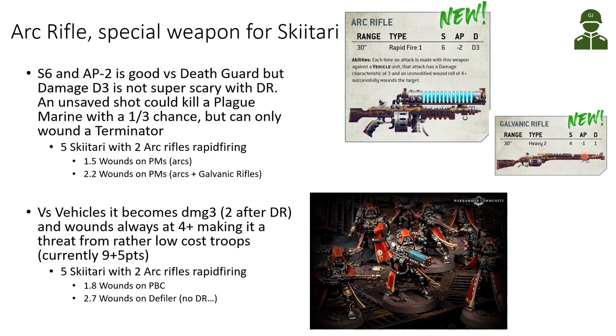The Galvanic Rifle has also increased in AP and becomes a Heavy 2 weapon with a 30-inch range. The Arc Rifle has a special rule against vehicles — the damage is increased versus vehicles, becoming a flat Damage 3 instead of D3. With our Disgusting Resilience this comes down to 2, and the wound roll always wounds on an unmodified 4+, making it a threat for even tough vehicles from basic troops. A unit of five Skitarii with two Arc Rifles rapid firing would do almost two wounds on a Plague Crawler and three wounds on a Defiler that doesn't have Disgusting Resilience. It's a cheap weapon on not-so-expensive troops that can still chip off wounds from tough vehicles.